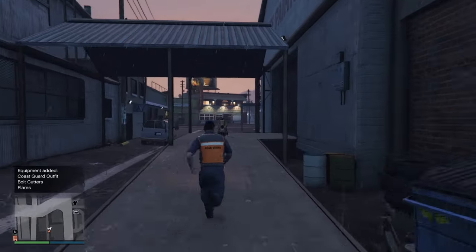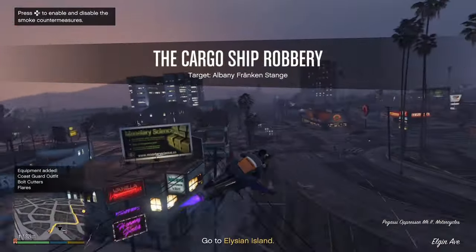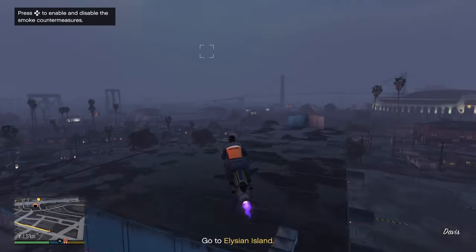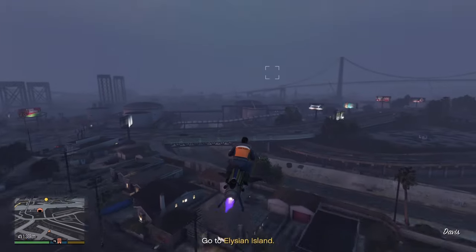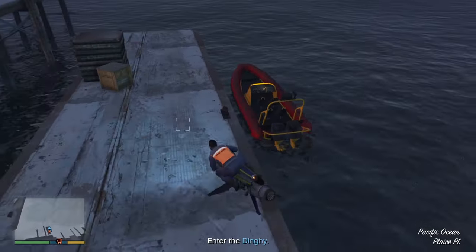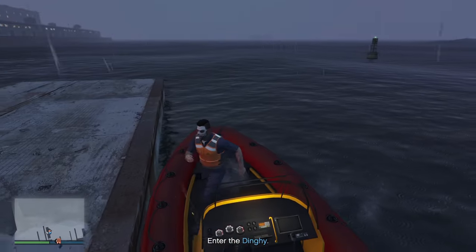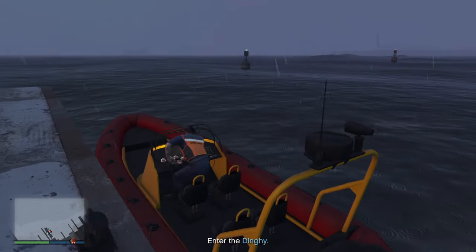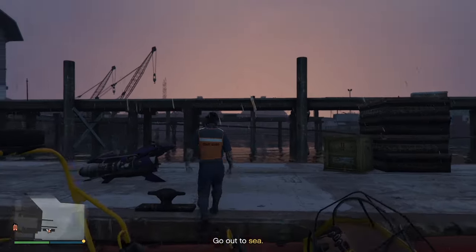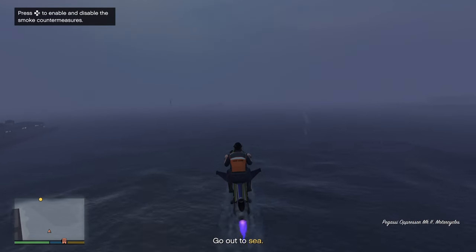Grab your ride and head up to the docks. Now as I said during the mission where I stole the boat - we've got a flying vehicle so we don't need to worry about the boat, but we do need to go to the waypoint still. Park here next to the boat - you are going to need to jump in to activate the next waypoint. Once the waypoint activates you can hop back out.